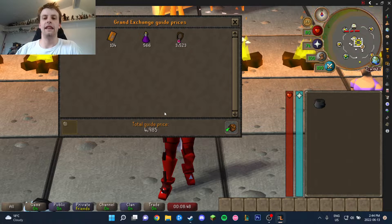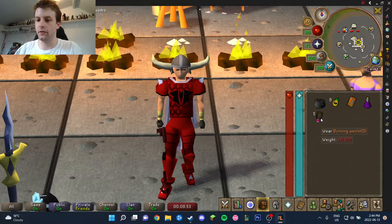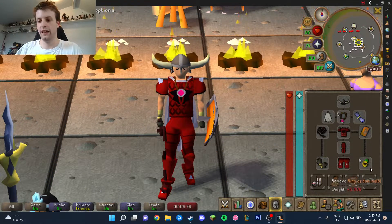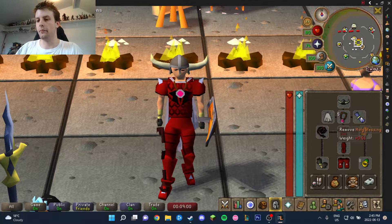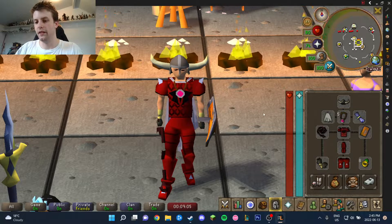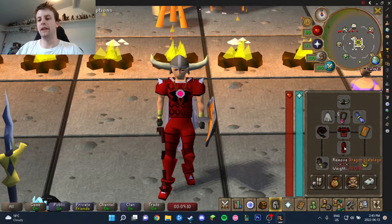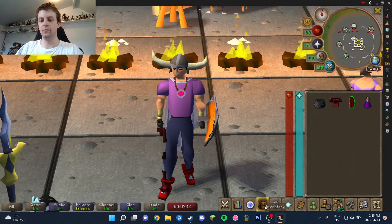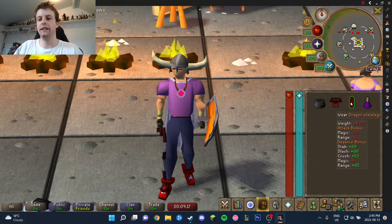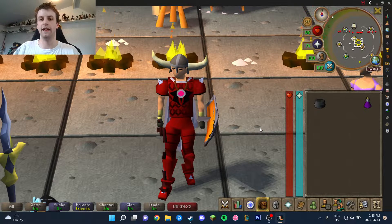That's an almost 5k investment which is literally quite nothing, so basically anyone should have 5k available. Everything else I've brought is completely up to you. You don't need anything else I've brought here. I'm bringing the Blessing, the Warrior Helm, the Cape of Legends, the Whip, the Barrow's Gloves, Dragon Chain Body, and Plate Legs. The Dragon Chain Body and Plate Legs - if I just put these in my bank right now, nothing would change. It's completely optional, trust me. The whole point of this money making method is the fact that we don't have to invest anything really.